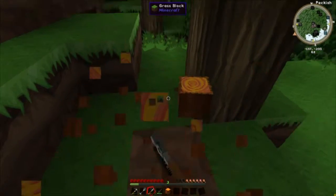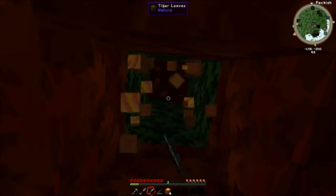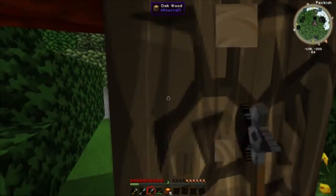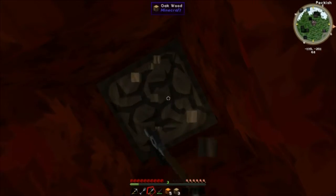Maple wood — my inventory is almost full. Full of things that we're not looking for. I got five maple wood.